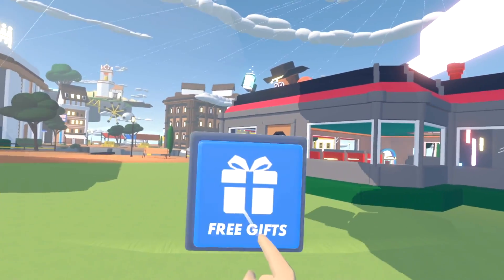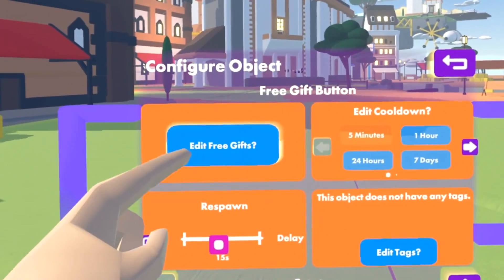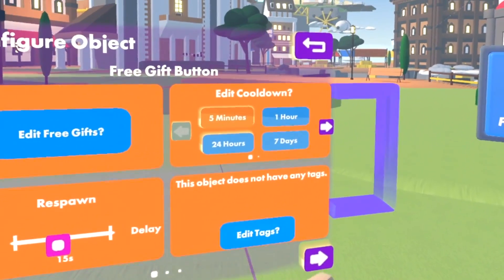Use the config setting on the maker pin to buy gifts to add to it. You can also set a cooldown in the configuration menu that determines how long people have to wait before they can get another gift from the button.